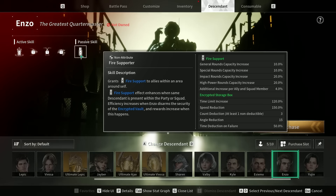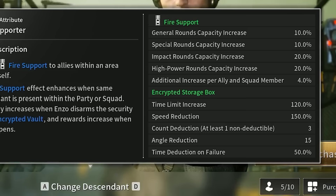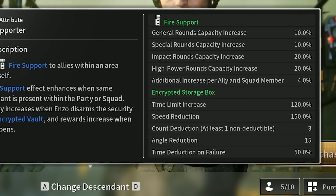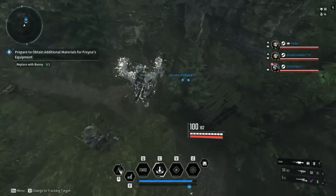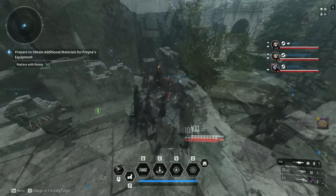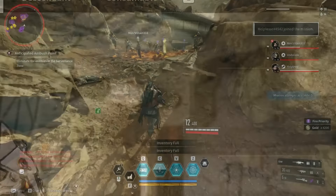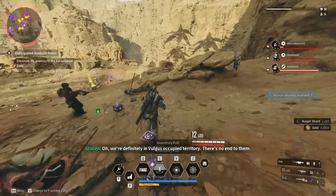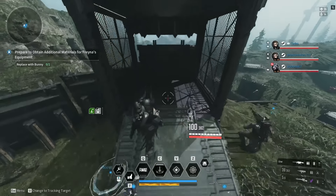Once you have all these, ideally you're going to build Enzo — I'm halfway done building him. He increases the encrypted box storage's time limit, reduces the speed at which it bounces back and forth, reduces the count deduction needed to crack it open, lowers the angle reduction, and cuts time deduction on failures by half — meaning he opens vaults significantly easier. While streaming yesterday, a couple of guys from chat jumped in, we cracked open vaults for about 45 minutes and got roughly 1.2 million Kyper Shards with barely any effort. You'll also earn materials for your Crystallization Catalyst and Energy Activators.